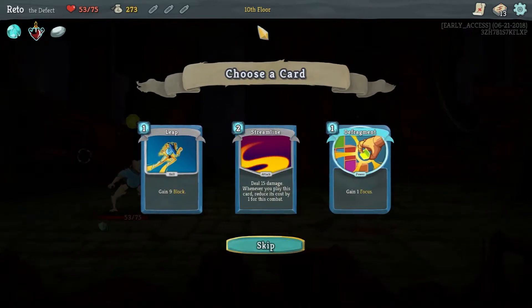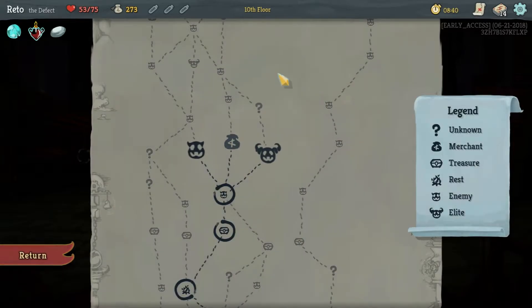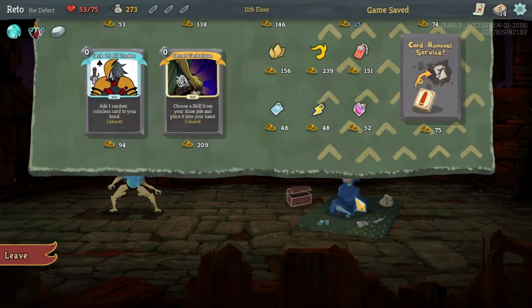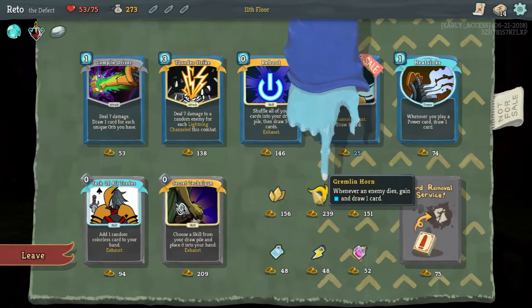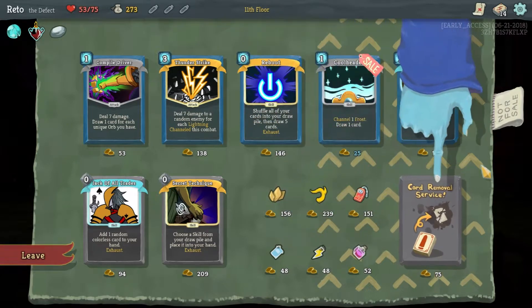Another Streamline - I know it's crazy, it's probably freaking insane, but I want to go all in on that. Reboot could be good. Whenever an enemy dies gain an energy and draw a card - start each combat with Thorns.